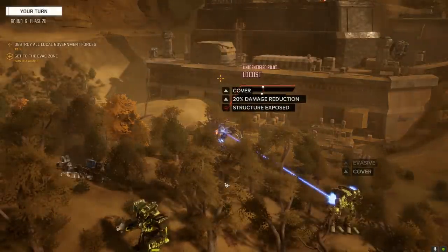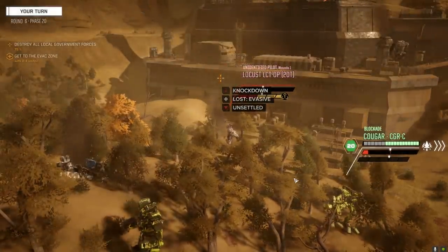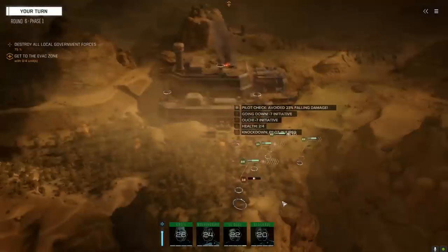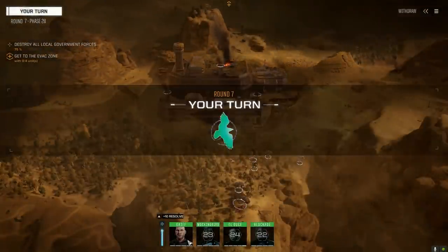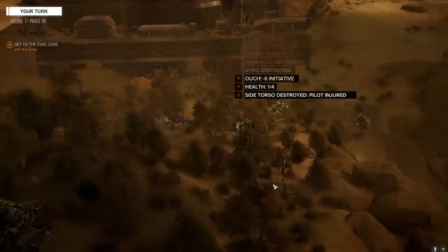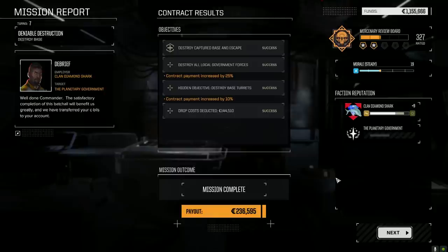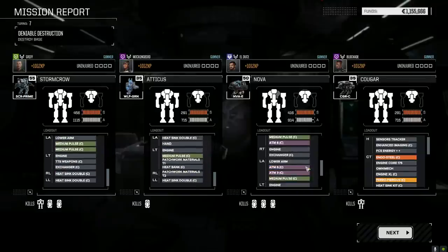Reporting critical hit. That was just sad. What's he doing besides limping? Thanks for coming out buddy. Two and a half skulls - that was a really sad excuse for a defense. Got contract payment increase, which is nice - 236,000, more than enough to pay for repairs. I don't think we took any crit damage, which is good.